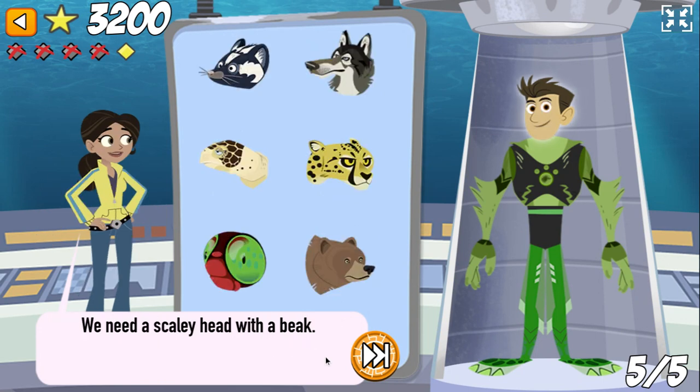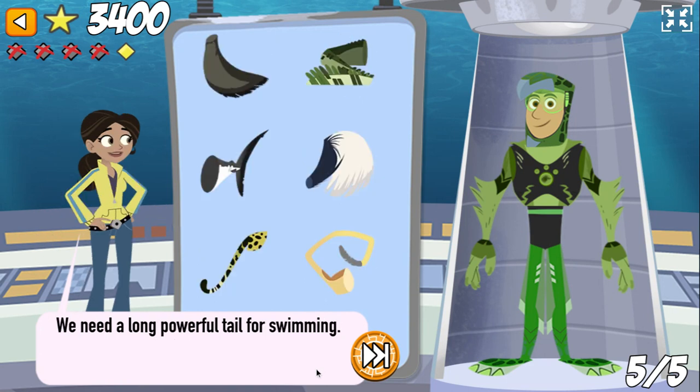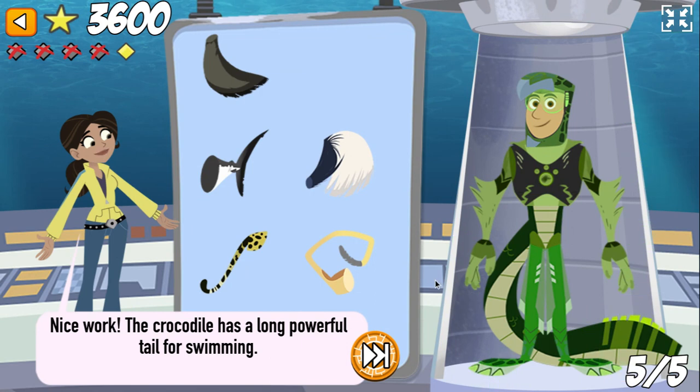We need a scaly head with a beak. That's right! The loggerhead sea turtle beak is similar to a bird's beak, but he uses it to eat mainly shellfish. We need a long, powerful tail for swimming. Nice work! The crocodile has a long, powerful tail for swimming.